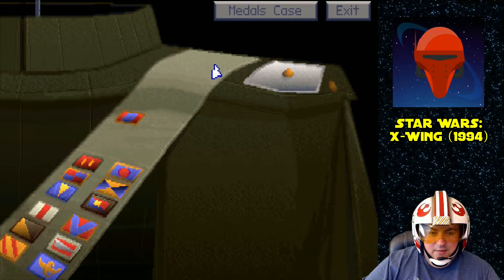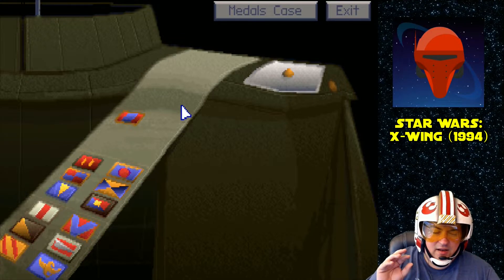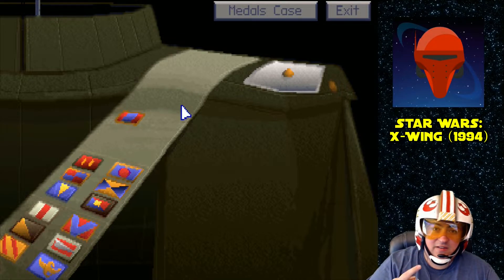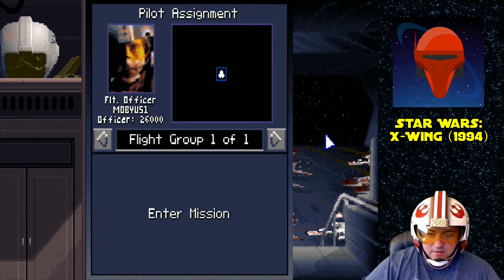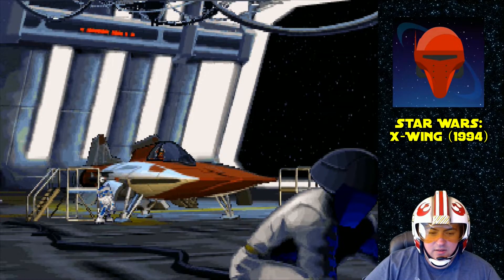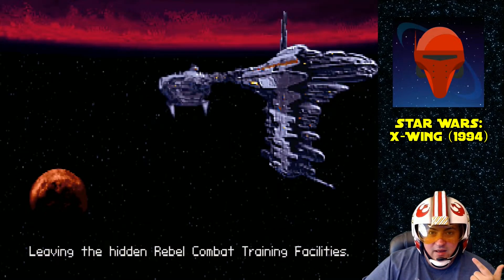Part of advanced combat training includes simulated engagements with other rebel starfighters. In this mission, you will learn the strengths and weaknesses of our fighters. Each wave is flown by an increasingly skilled pilot. Pay close attention to their defensive tactics. Be aware that the A-Wings are armed with concussion missiles, so keep your shields up in case you fail to dodge them.